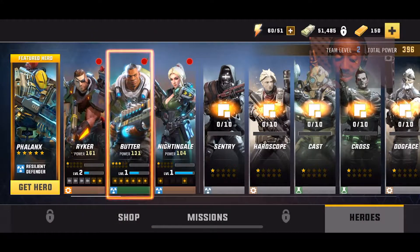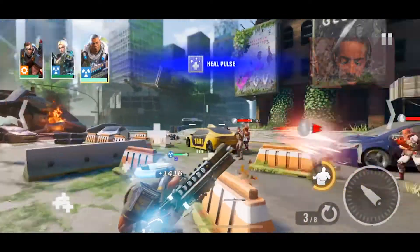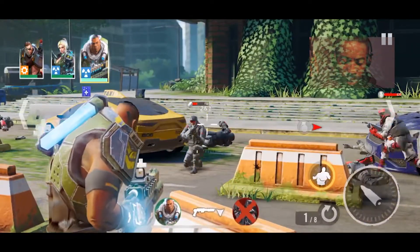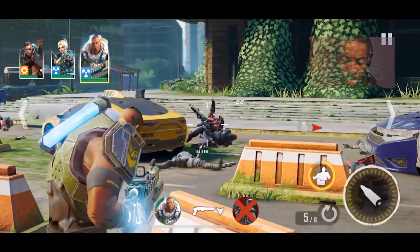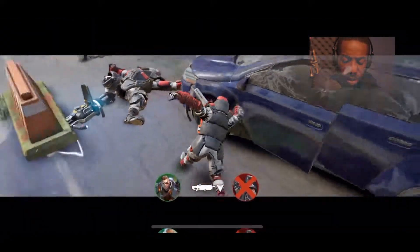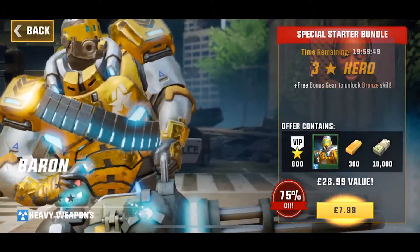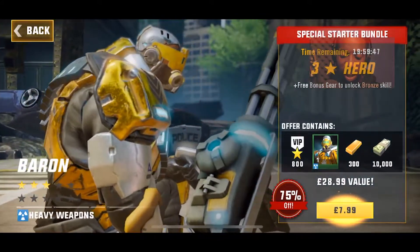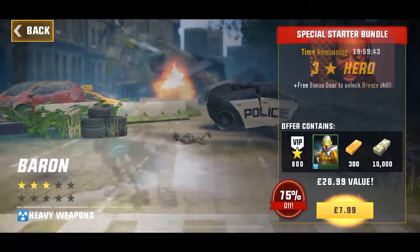It's telling me to select the black guy and mutter, so let's pick him. Enemies dispatched. I guess if you want to get an upgrade to some of your artillery, that will cost you the grand total of £28.99.